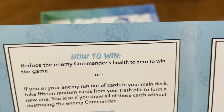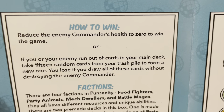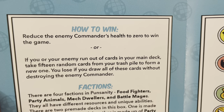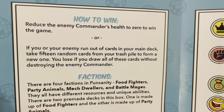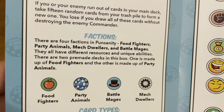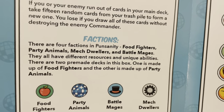It says here how to win: reduce the enemy commander's health to zero to win the game. Or, if you or your enemy run out of cards in your main deck, take 15 random cards from your trash pile to form a new one. You lose if you draw all these cards without destroying the enemy commander. There are four factions in Punsanity: Food Fighters, Party Animals, Mech Dwellers, and Battle Mages.